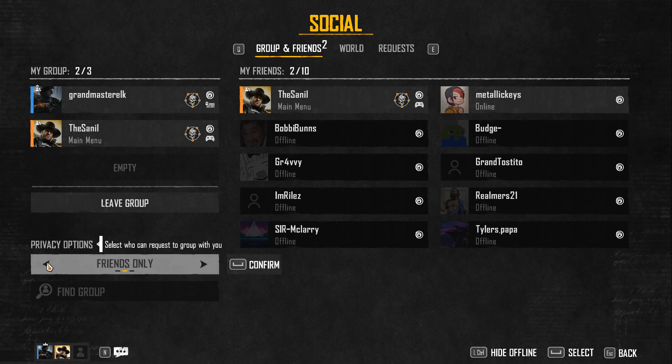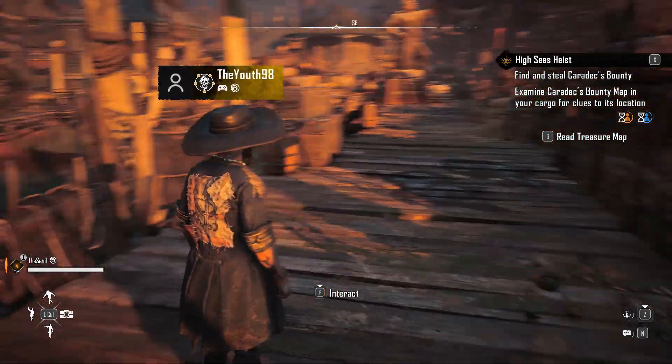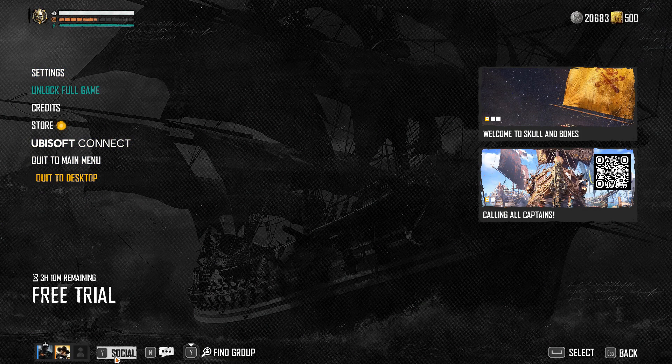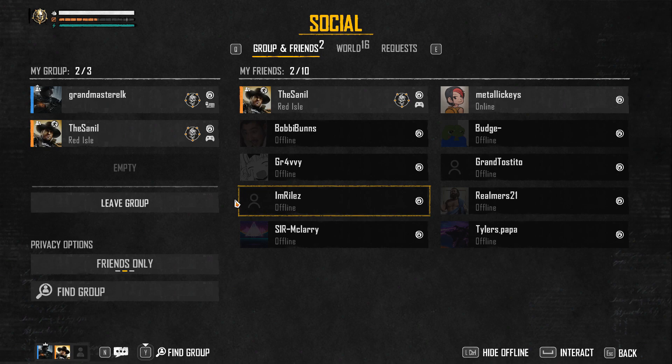You can also set it to friends only or open to anyone. I'll also show you a quick little preview of what it looks like inside the game. When you are inside the game and want to invite someone, go ahead and hit the start or escape button. It'll be the same options — just hit Y or whatever it is on controller — and you'll get the same options. Just do what I told you earlier and you should be able to play with your friends. Make sure you have it on friends only or invite only to keep strangers out.